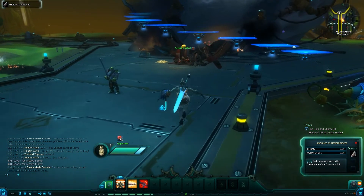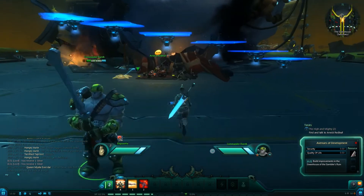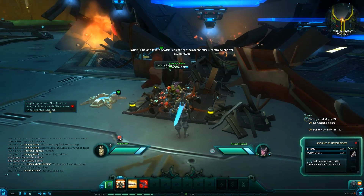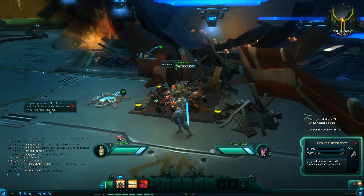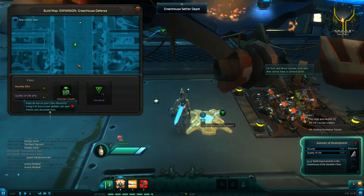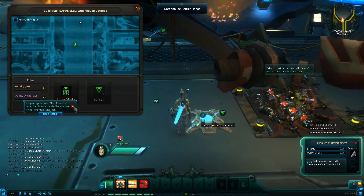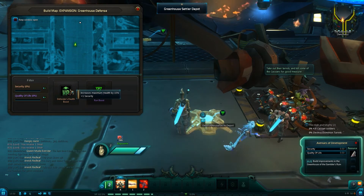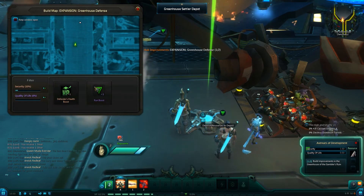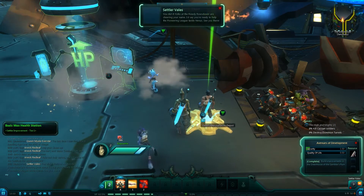Find and talk to Arwick Redleaf — oh, this is Commander Direct, the guy that sent me here to begin with. He wants me to kill some soldiers and destroy some turrets. Deposit resources here — keep an eye on your class resource and use it to boost abilities. Defenders health boost — let's build one of these. And a run boost — let's build one of these too. Amazing!